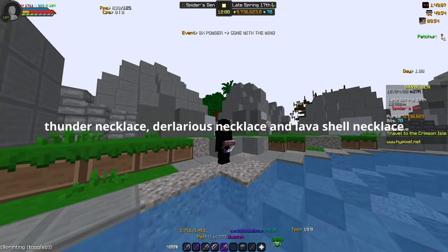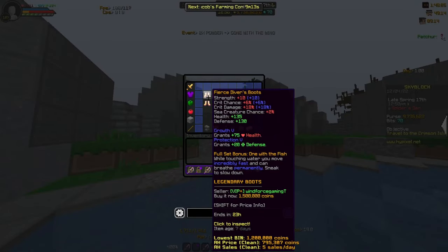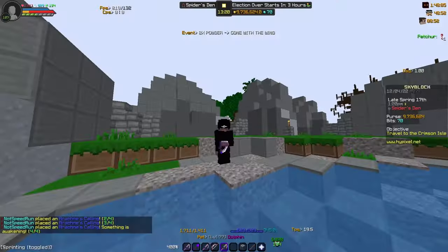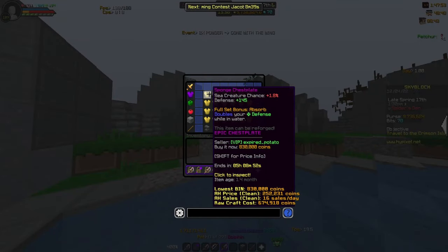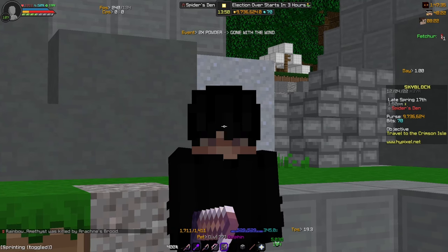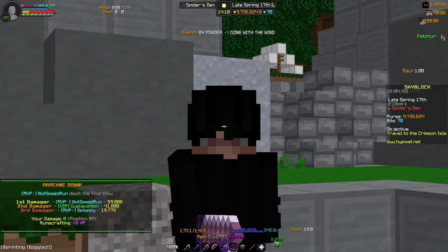I'm pretty sure there's some other equipment you can get, but it's very expensive. Once you've gotten this far in progression, you can start upgrading your equipment. You could go for the Diver's Set, which is kind of overpriced in my opinion, but you'll get around eight sea creature chance for the full set and it's a legendary set so the reforges are better. But I'd recommend saving up for Shark Armor. Shark Armor is level capped to fishing 24. There is an alternative — Sponge Armor, which only requires fishing 17, gives 1.8 sea creature chance, and is way cheaper than Diver Armor. So if you're a low-level fishing player, go for Sponge Armor over Diving Armor; it'll save you a lot of time. Fish until you get level 24, then upgrade your Sponge Armor into Shark Armor. Shark Armor gives 2.5 sea creature chance and a full set bonus for more damage in the water, but you mainly want it for the sea creature chance.